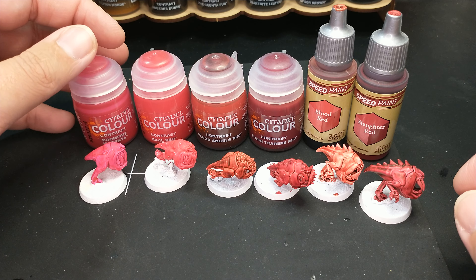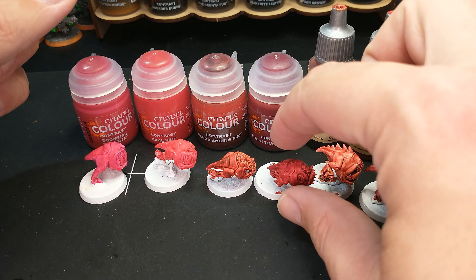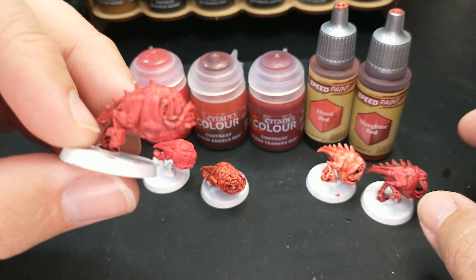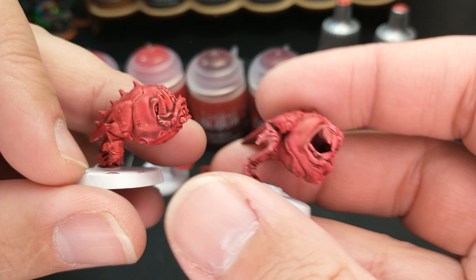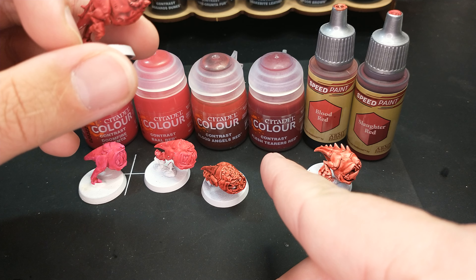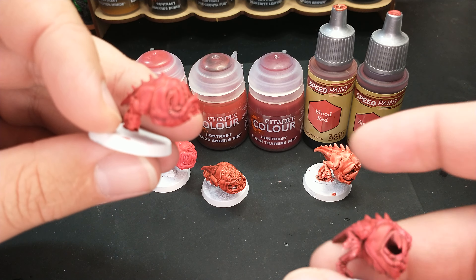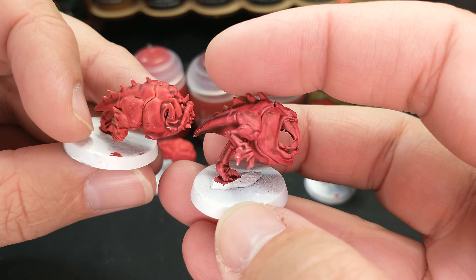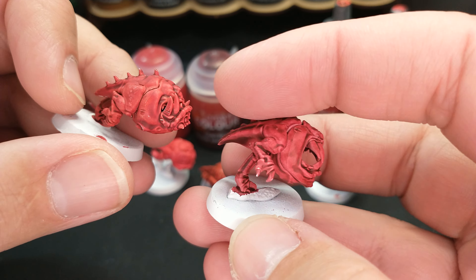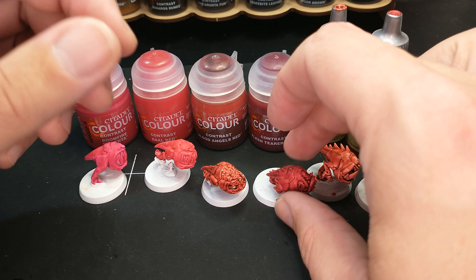Overall, of these six, which ones would I actually buy for my use? For painting squigs — the things I do with red — either of these two: the Citadel Flesh Terrors Red and the Army Painter Slaughter Red. Those two are my stars of the show. They come with the shading already there, the highlighting already there — a nice one-coat-and-done kind of thing.